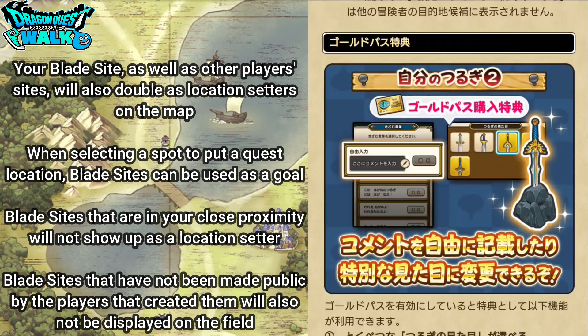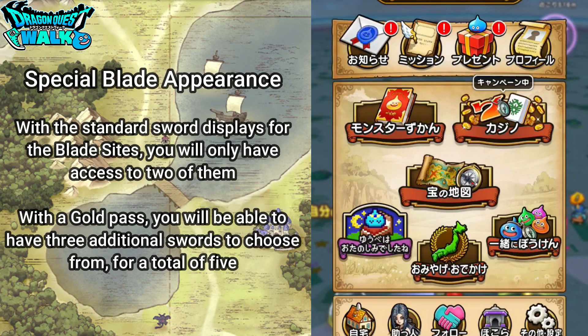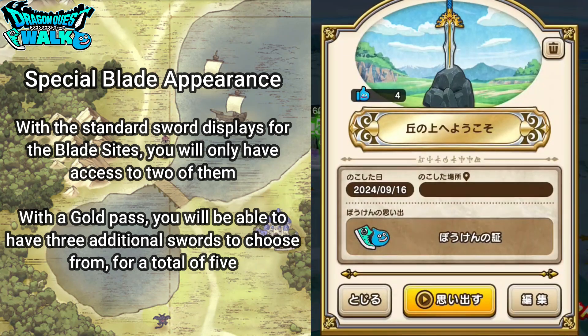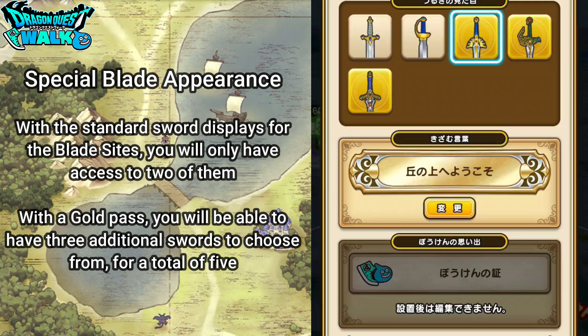Purchasing a gold pass will allow you some special options when creating your blade sight. The first is a special blade appearance. With the standard display you will only have access to two swords, but when you have a gold pass you will have an additional three swords — for a total of five sword options.